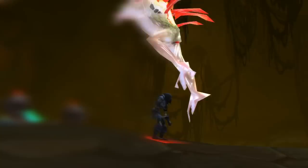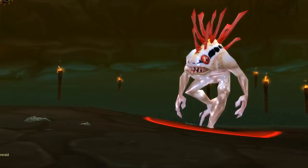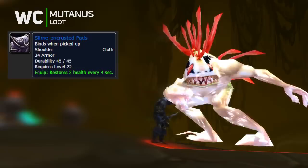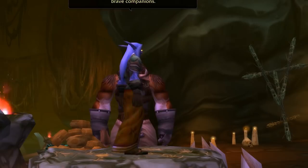If you manage to survive the second wave, the last boss Mutanus will emerge. He has a fear, stun, and sleep, so be ready in case your healer or tank is affected. Mutanus drops the Slime-Encrusted Pads, the Deep Fathom Ring, and the Mutant-Scale Breastplate.